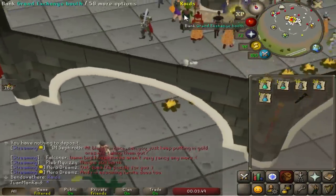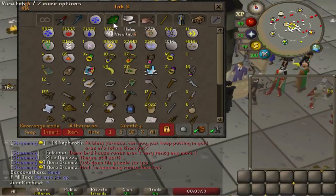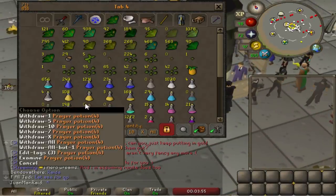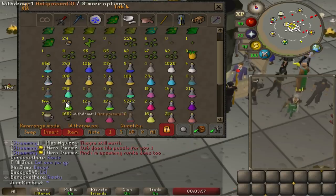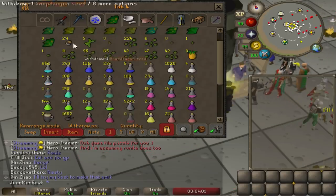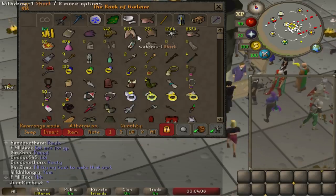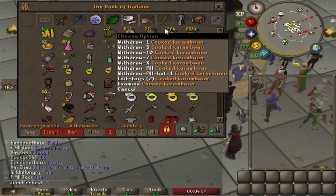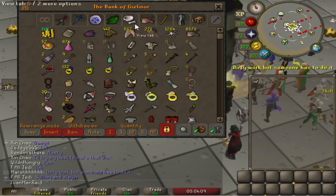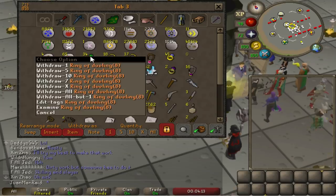Just did a pretty big prep for Zulrah seeing as I might be there for a while. Stocked up on a lot of prayer pots, made some ranged pots - 1 dose lasts about 2 kills, so this is actually a lot despite not looking like much. Food is okay because I'm using mostly Karambwans now and very little sharks. Stocked up on ring of recoil and ring of dueling.